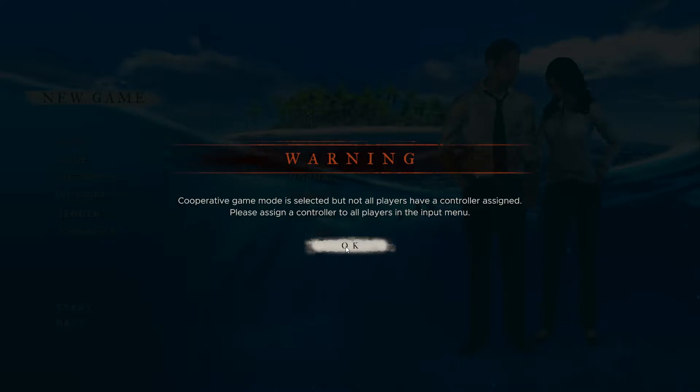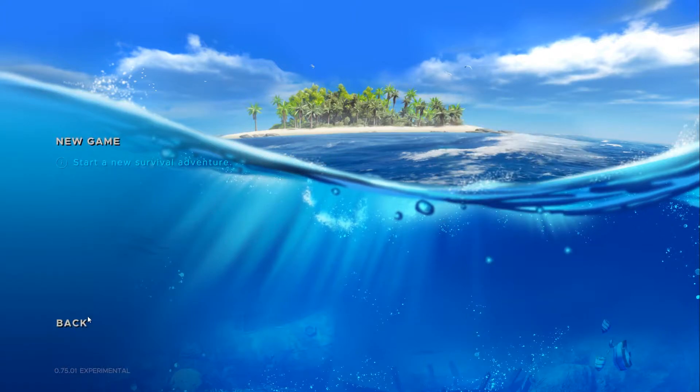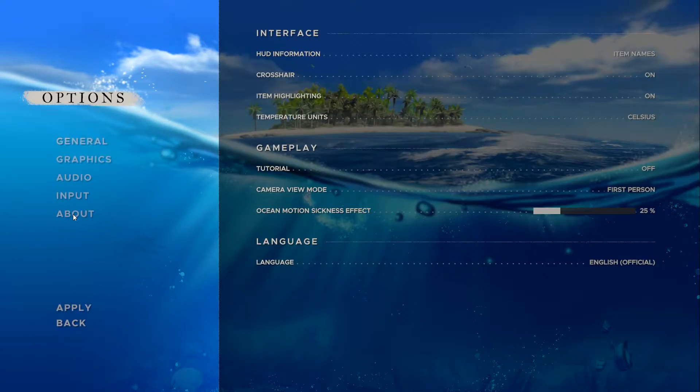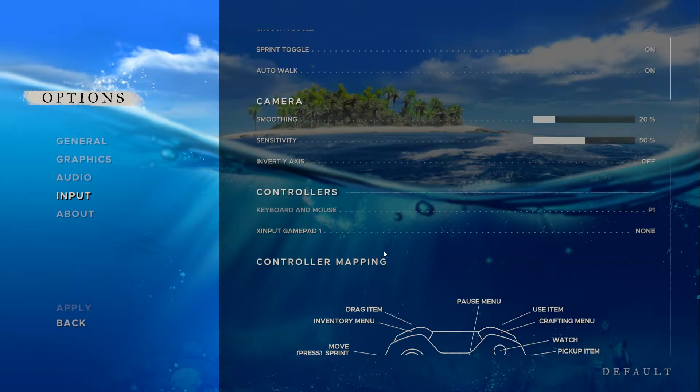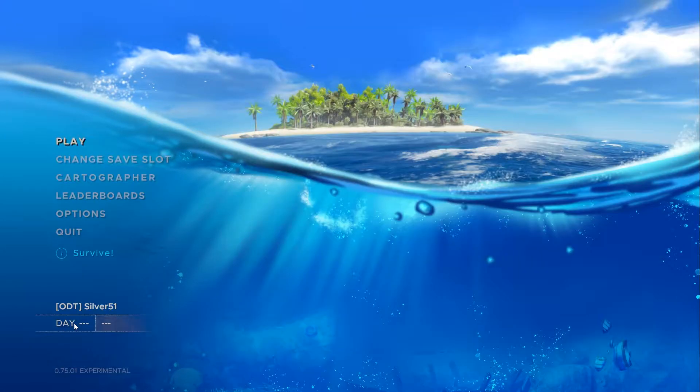Warning: cooperative game mode is selected but not all players have a controller assigned. Okay, so we'll hit back and go to Options, then Input. The keyboard and mouse is assigned to P1, and X-input gamepad, which is my Xbox input, I'm going to assign to Player 2. So Player 1 and Player 2 are set, and we're going to hit Apply.